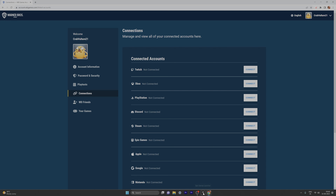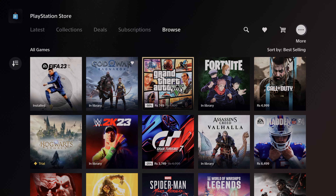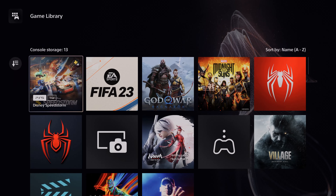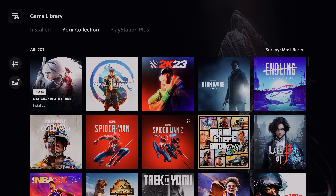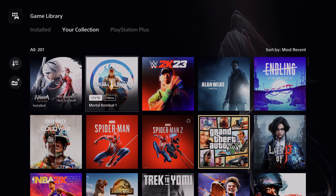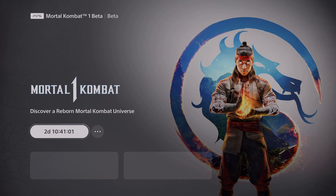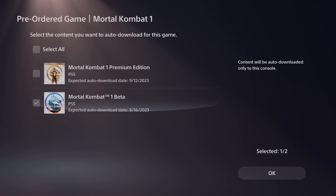On your console, the beta will be under Game Library — just scroll down and go to your Collections. The beta will be there. The same process you need to follow for Xbox. Only PS5 and Xbox can play. I'm going to tap it and verify that auto-download is enabled — yes, it is.